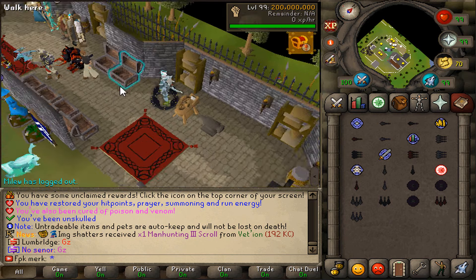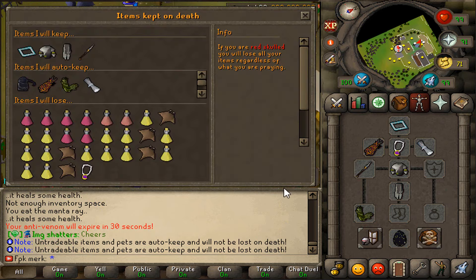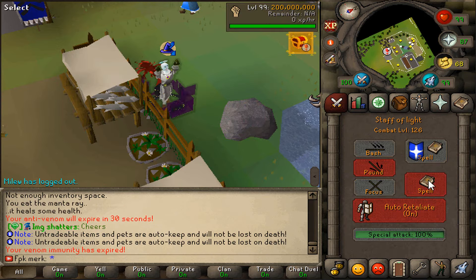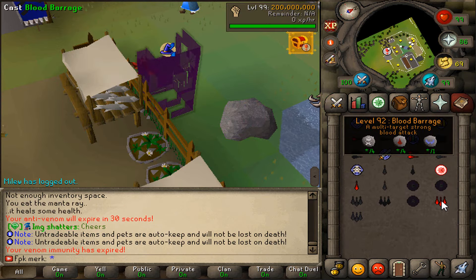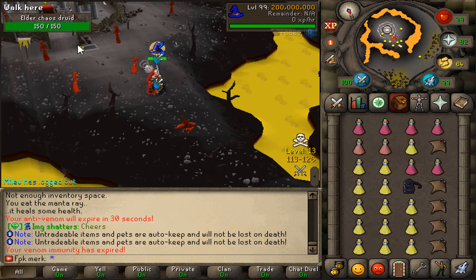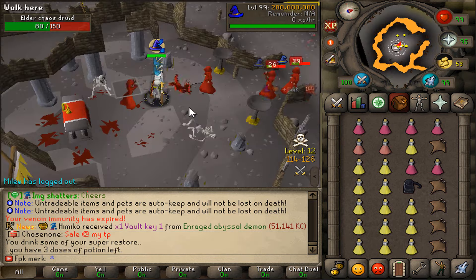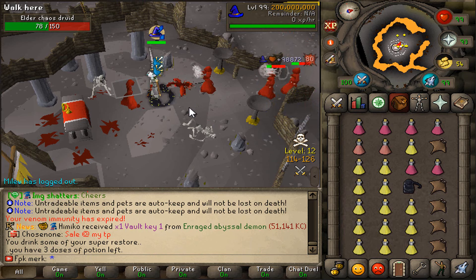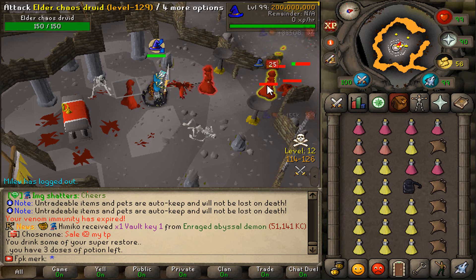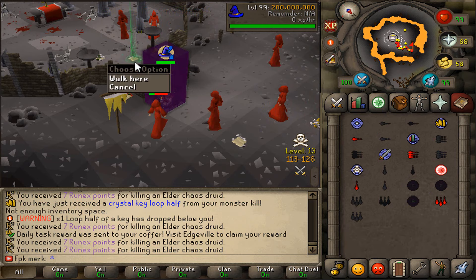I'll now go kill the elder chaos druids, but I'll grab some cheap armor first so I'm not risking any money. I'll auto-drop all the risky items and head to the elder chaos druids. Look at these hits — I'm literally stacking them and hitting like 200 at a time. Another daily money making activity completed!